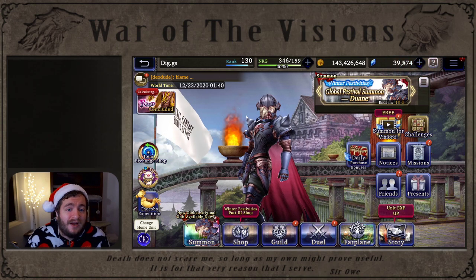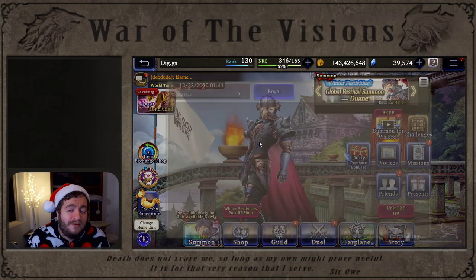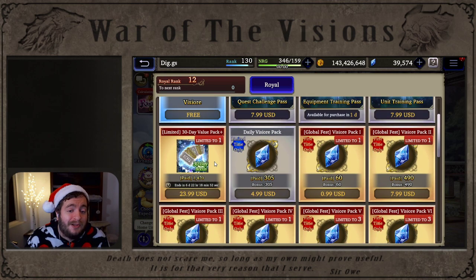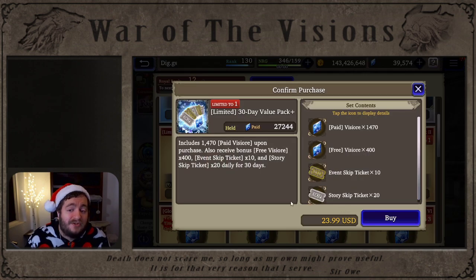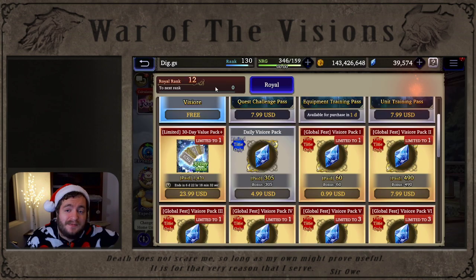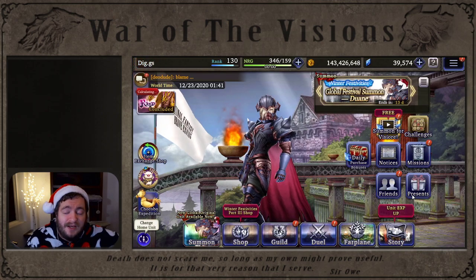We also got a new 30-day value pack plus. This is $23.99, but it gets you $14.70 paid Vizior and then $400 Vizior per day — a $12,000 Vizior value, which is about a $100 value overall. You also get 10 event skip tickets and 20 story skip tickets every day. Definitely make sure you grab that.